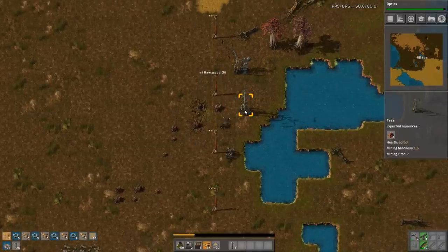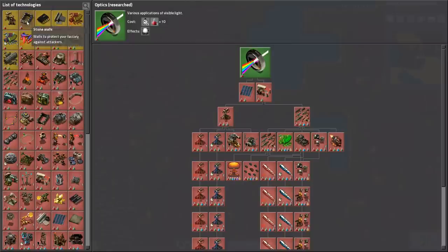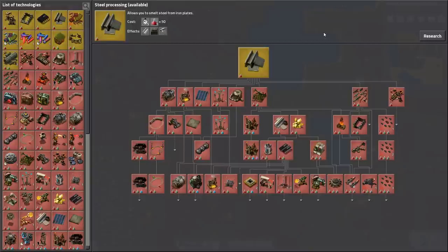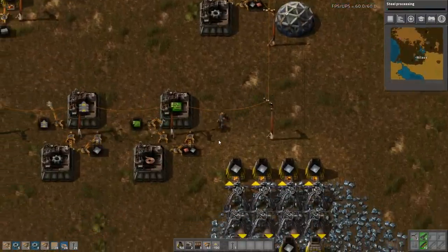Optics is now coming along very nicely. We have the optics and I think the next part is actually steel — not because I want to craft steel right now, but because steel will enable me to build a couple of steel axes, and that's very nice.